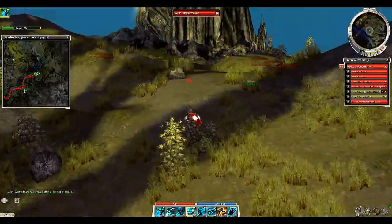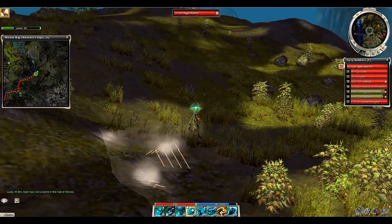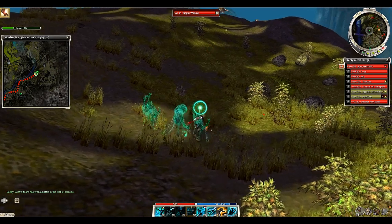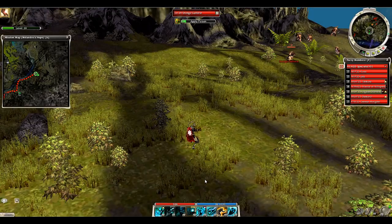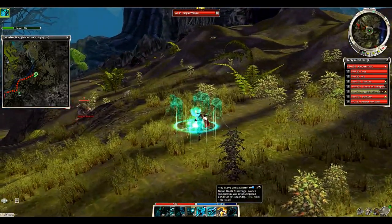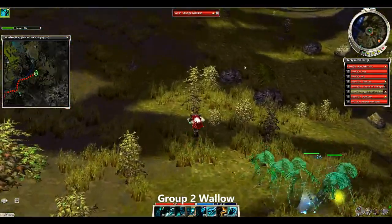Now we're heading toward six to seven more patrol groups. I just got trapped — that's definitely annoying, but sometimes random traps are laid that you have to deal with. I'd recommend adding a speed boost if you can modify your build, though I didn't take one here because I needed maximum damage, especially since at the end of this video I'll be showing the boss kill.